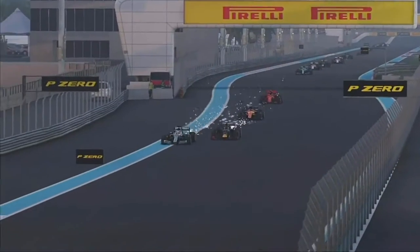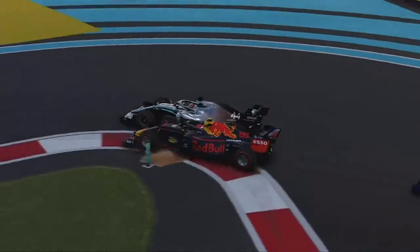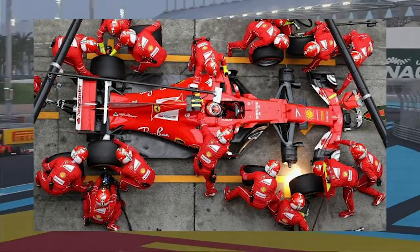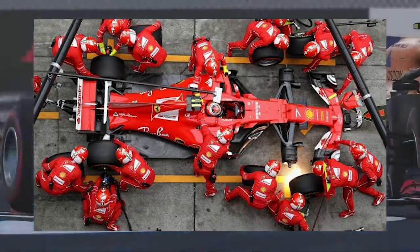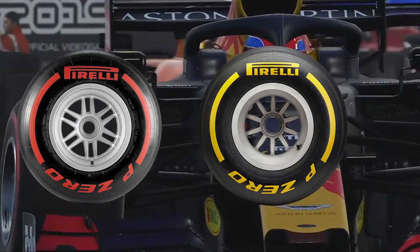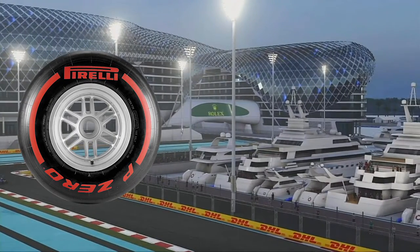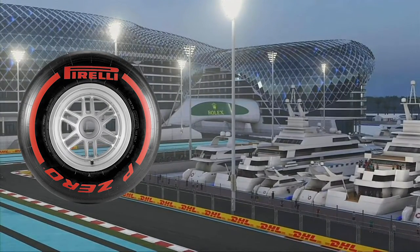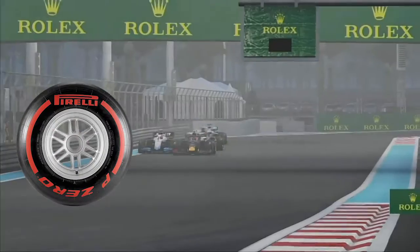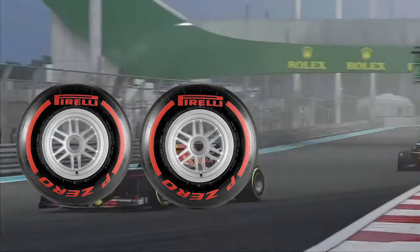Before a race starts you may hear a commentator saying we're expecting a one stop race — this is essentially how many times a car pits. However, the golden rule of strategy in F1 is that you have to use two sets of different compounds of tyres in a dry race. So if you start on soft compound tyres and do a one stop, you would have to pit for either the medium or hard compound. If you pit for another set of softs, you're committing yourself to a two stop strategy.